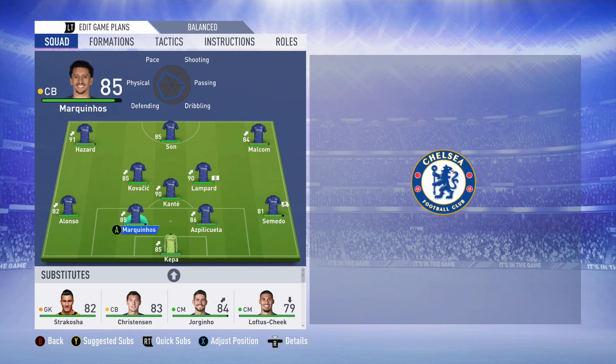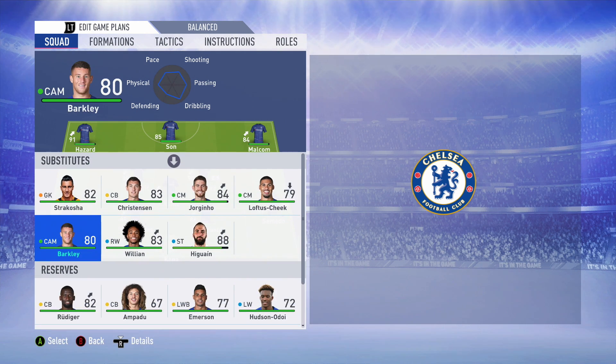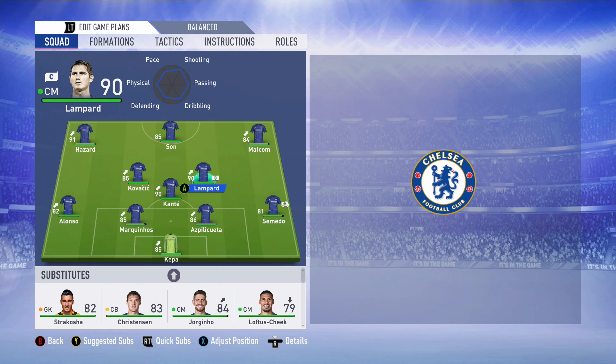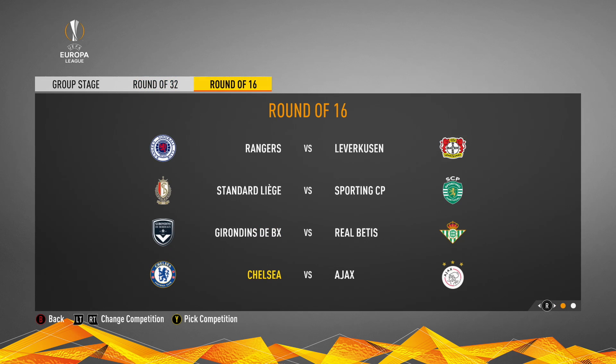The objectives are simple for the rest of the season: finish top four in the Premier League, try to win the FA Cup, and of course win the Europa League. The Europa League knockouts are going pretty well - Chelsea have knocked out Atalanta 5-1, the Italian side were no match for us. But in the round of 16 we've got a tough opponent - it's Ajax. We know how well Ajax are doing in real life, and somehow in this game they're in the round of 16 of the Europa League.